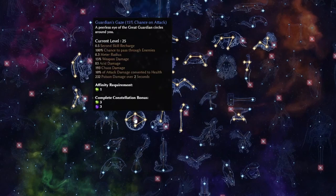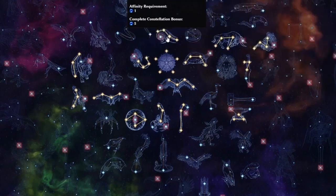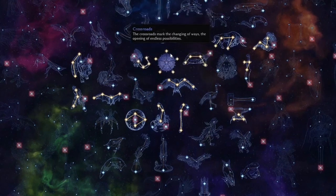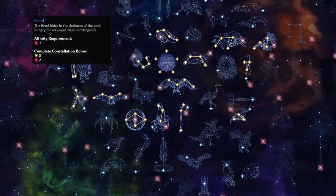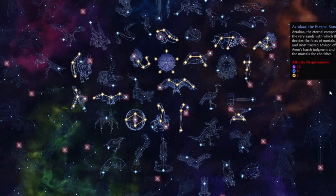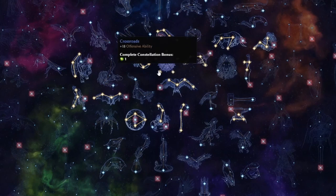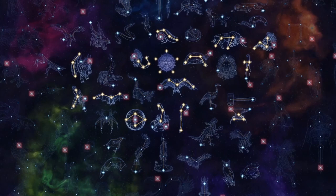All the ones highlighted here - I've put one point into each of the nodes around the crossroads to make it more obvious what's going on. That's made all the single-point constellations light up. Everything lit up you can get to by putting one point in - one point in blue lights up all the blue ones, one point in gold, purples, greens, and reds. The minimum points you'll need is five, the maximum is six.